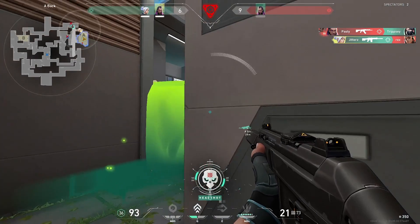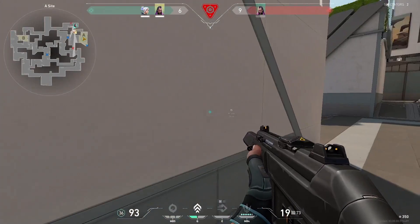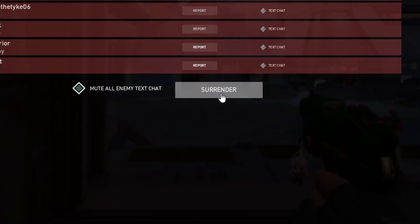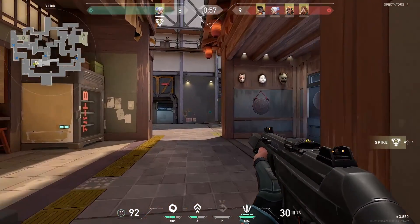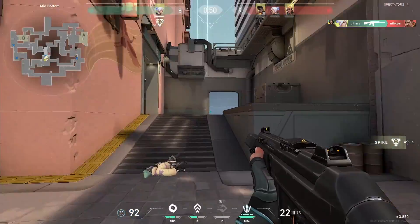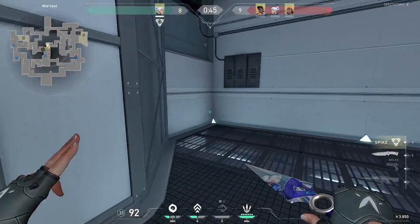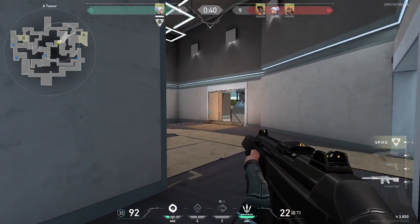Here's a common example: your team wins round one, buys up round two and wins without losing a gun. Round three you try to hurt their eco but lose the round. Round four your team buys up but Jett uses her knives instead. Your team wins and by round five, Jett can afford the Operator — and she didn't even have to throw a round to do it. And for retakes where the Op isn't ideal, Jett's ult allows her to pull out her knives instead.